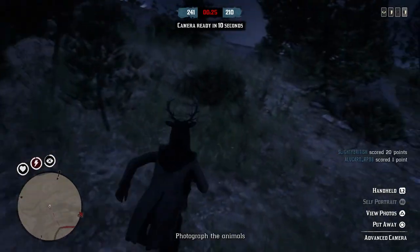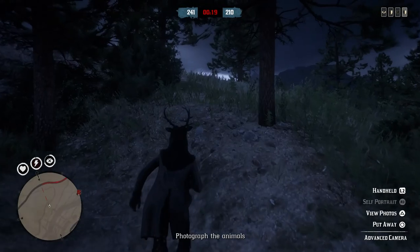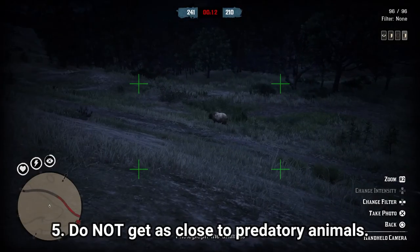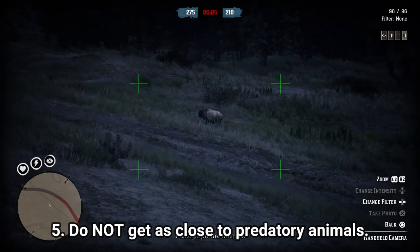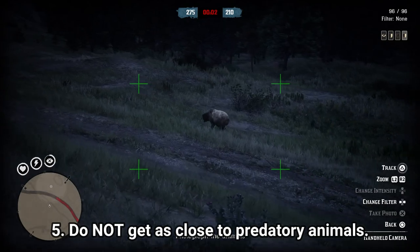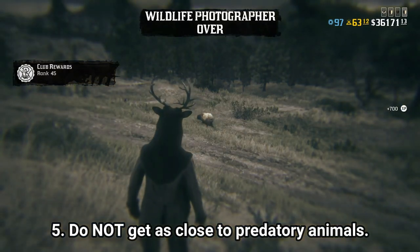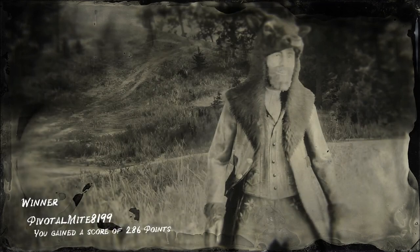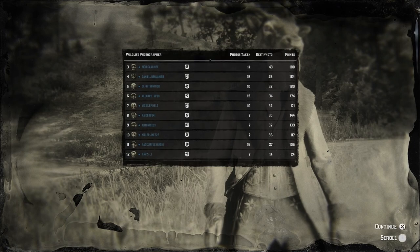One last thing before the review — this was the second time I played, the time I won. It does appear there are predatory animals you can come across. I came across a grizzly bear here. I definitely don't recommend getting that close to it, even with a blending tonic, because if it works like free mode, as soon as the animal becomes an enemy and appears as a red dot on your mini map, you can no longer take a picture of it. It may attack and kill you, potentially causing you to lose the event.